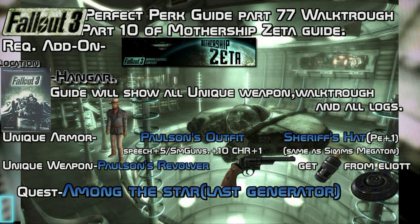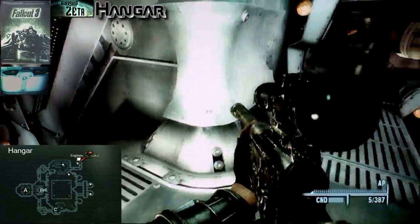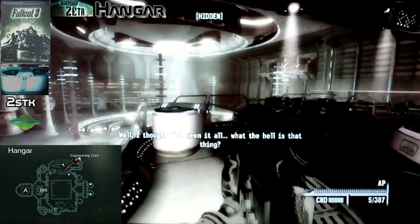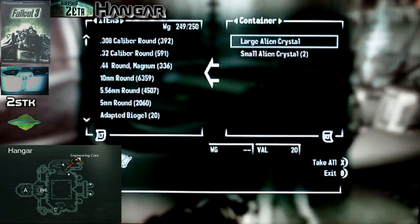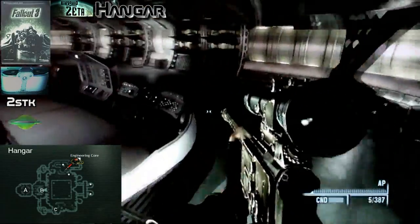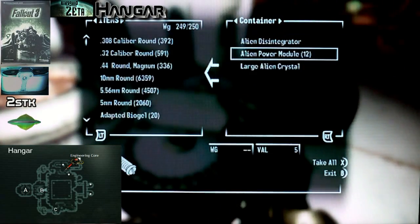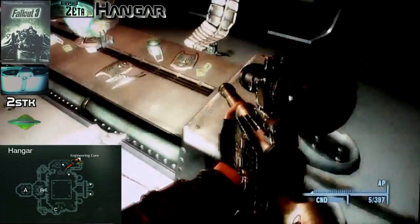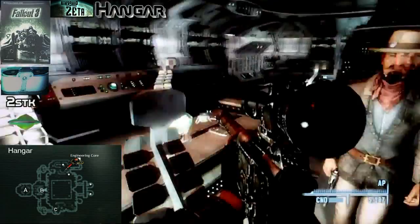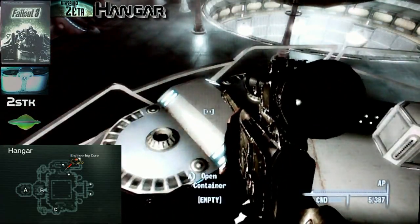Inside here you find a container. If Corson dies in this quest, it means nothing — you can just loot him for his items. So it's no big deal if he dies in this part. I'm not going to aid him, just to get an easy kill there. You have two containers here. Check them.